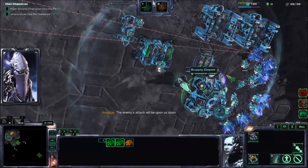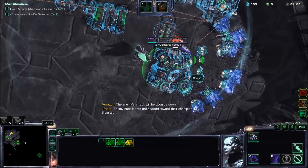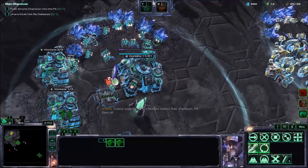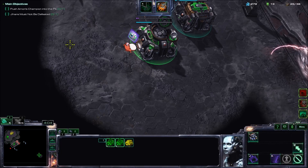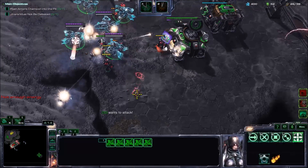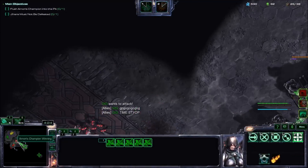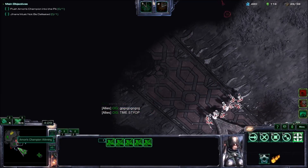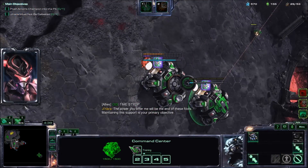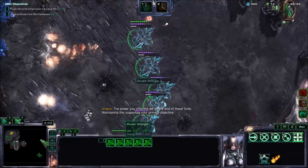Here is the first wave, and I want to use my Dusk Wings on them, then use them to take out the expansion defenders so that I can get my expansion up. Oh, it's Bio — Bio's not that bad, but I'll have to watch out for nukes. Come on, Time Stop! We talked about this — you can't delay on Time Stop. There's no reason to skip on a Time Stop because it'll be available all the times we need it, as long as we use it properly.